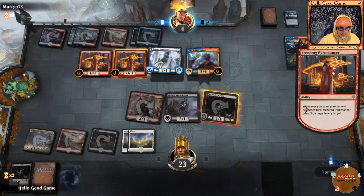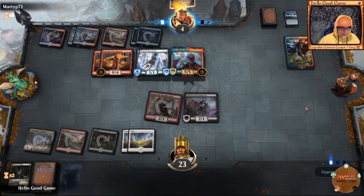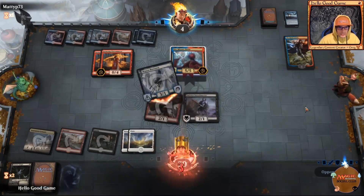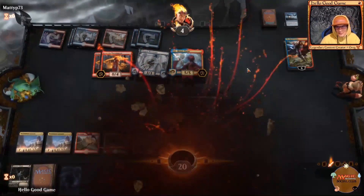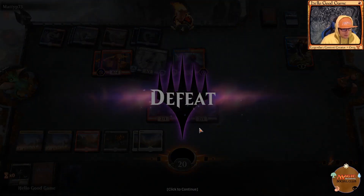He's wrecking our field — absolutely amazing. You see Brazen Borrower normally in a control deck mixed in with this nasty draw deck. That's about going to seal our fate — we're going to concede.